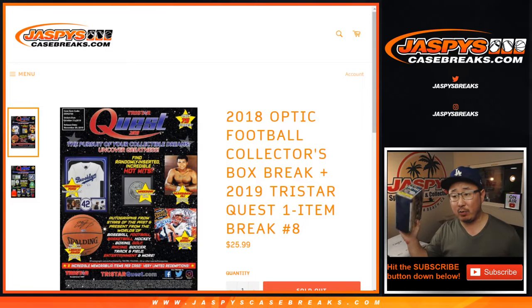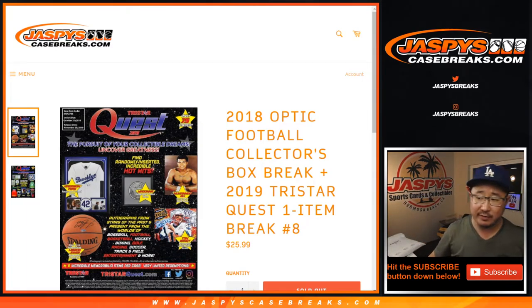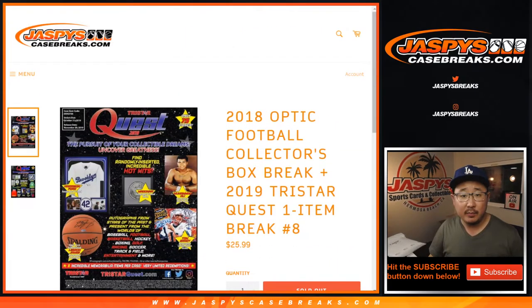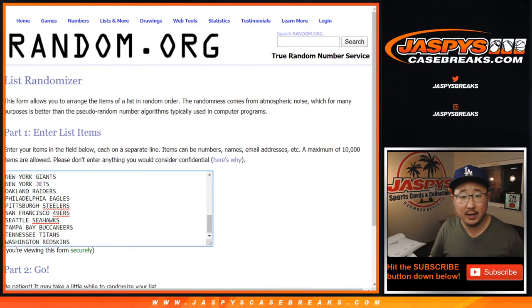At the end of the break, we're going to take the original 16 names and someone is going to get the last TriStar Quest item from that case that we opened up about seven breaks ago. This is obviously break number eight, eight items in that. But let's do the quick one box break first. One spot gets you two teams, so let's double that up really quick and all 32 NFL teams are in.